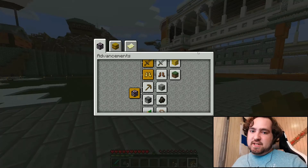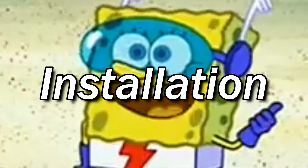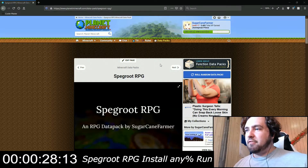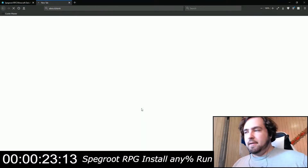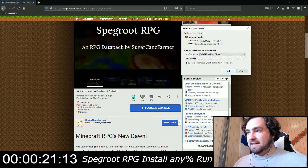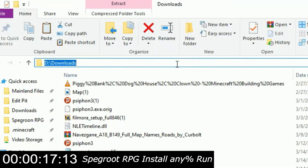The best part is you can install it in under 30 seconds. First, go to the Planet Minecraft page, which is right here down in the description. Then click Download Datapack — it'll take like one second to download. Copy it, then go to wherever your saves are.